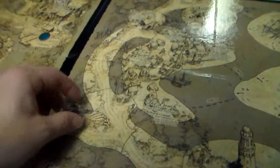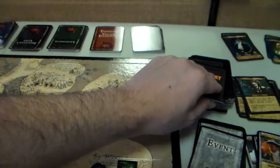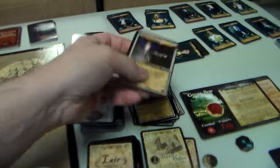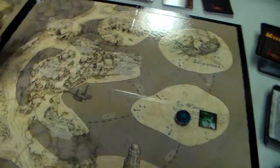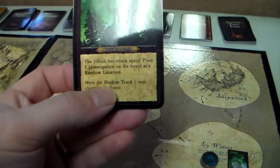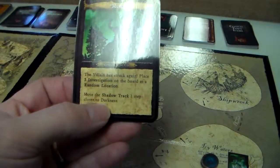Now it is the mystery phase. But first we have to get rid of 2 event cards. Let's do the mystery phase — we have Murder. The villain struck again: place 3 investigation on the board at a random location and move the shadow track one step closer to darkness.